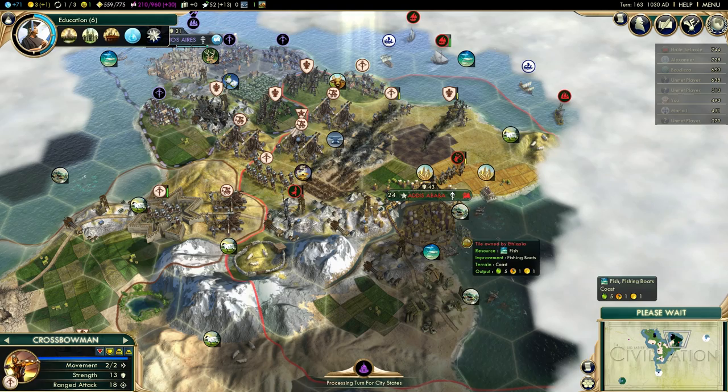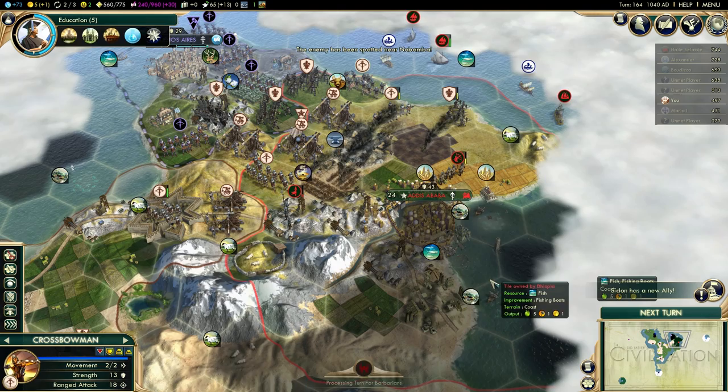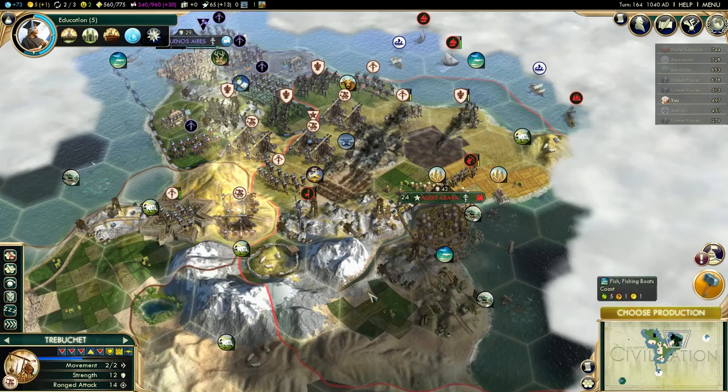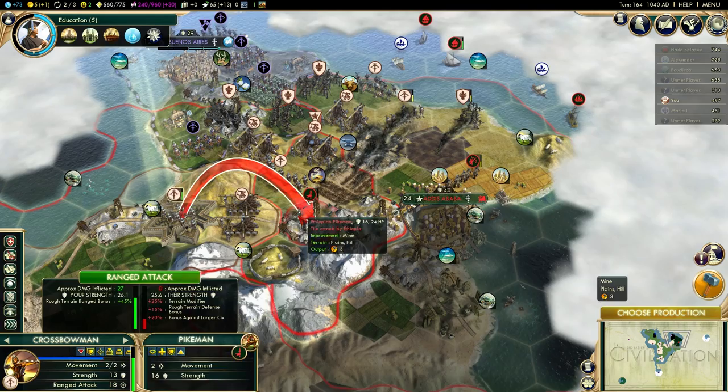I'm still not sure if I will be able to actually keep this city, because the biggest problem right now is that yes, I will be able to take the city, but then he's going to flip it back on the next turn because he has a lot of units back there. I do think he has a lot of ships. But I just have to take the risk. I don't really have a choice.